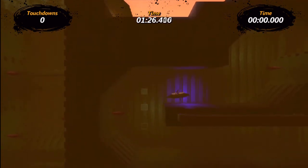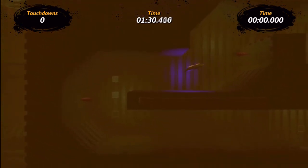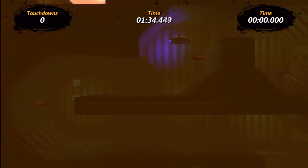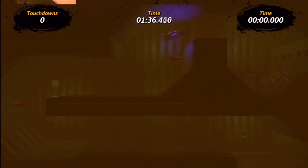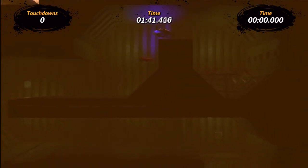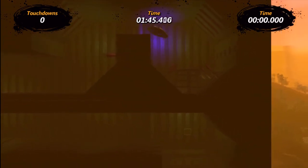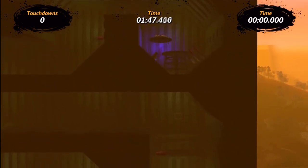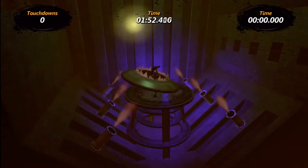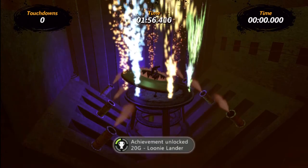Once you get around these last couple of bends, you're going to see a platform, and you just need to land on that platform. Some fireworks will shoot up and you should get the achievement. Once I make it just over here — probably should have sped this up, but whatever. We're nearly there now, so here we go. Just got to land. There we go, the UFO freezes in place for some reason.